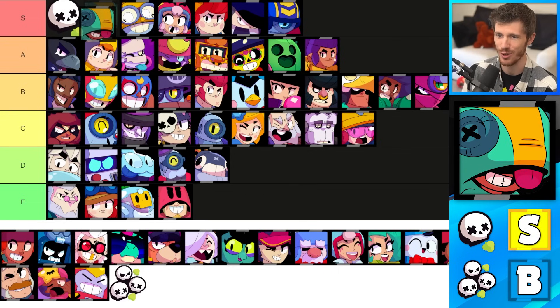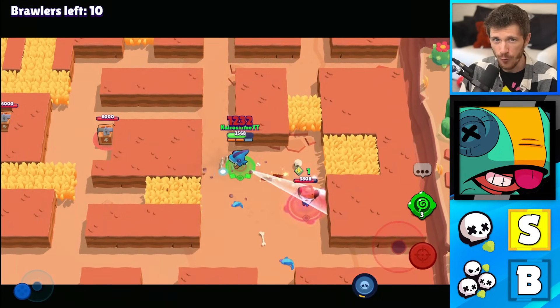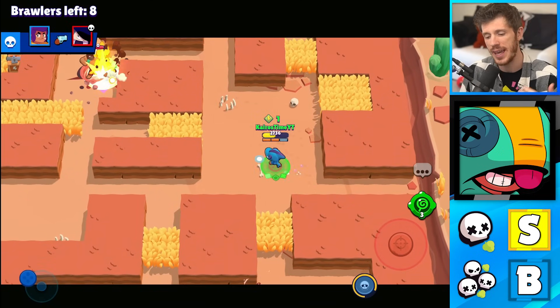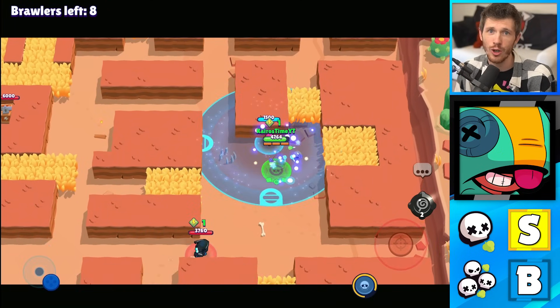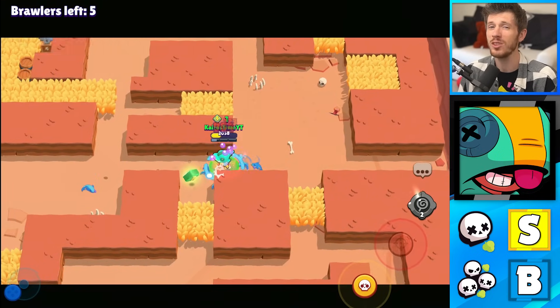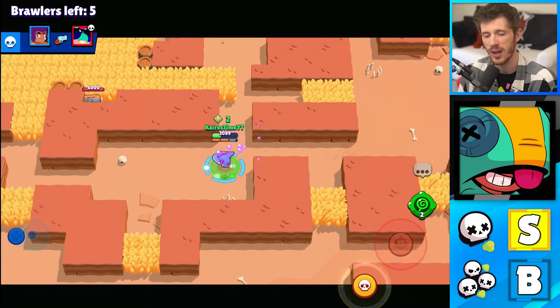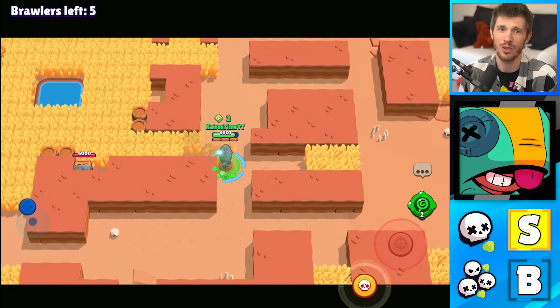Leon is in the S tier for Solo Showdown and the B tier for Duo Showdown. His super is basically a free kill to anybody that he can three-shot, and that's a lot of brawlers. Plus he can take out boxes very quickly and his super is also really good in Duo Showdown because it's not hard for him to charge it up multiple times in the game. There's almost nothing you can do against a Leon with his super charged up, especially paired with his star power because he can heal so much. Leon could be the best brawler in Solo Showdown.